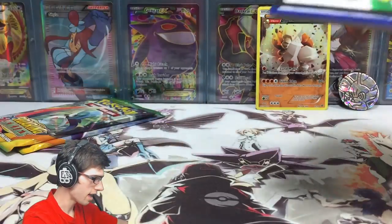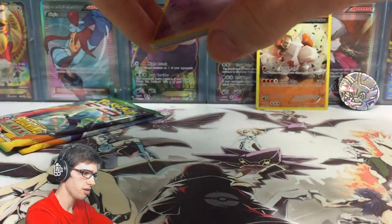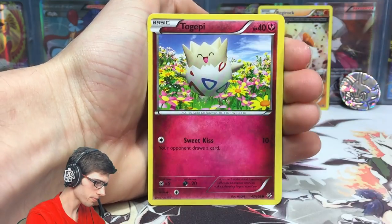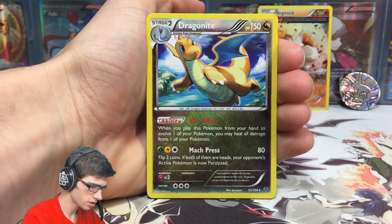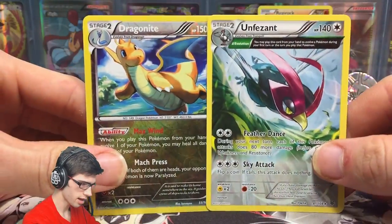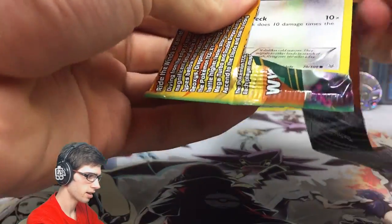There's the TCGO code card — a Roaring Skies booster pack code, hopefully you get something good. From the pack we got a Swablu, Togepi, Vault Orb, Nincada, a Revive, Ninjask, Shelgon, a reverse rare Dragonite, and an Unfezant Ancient Trait rare. Nothing too crazy — the reverse rare is awesome but nothing too wild. Dragonite is Dragonite, I'll take that.